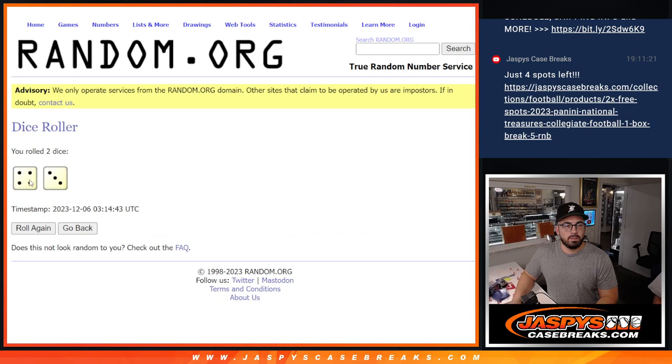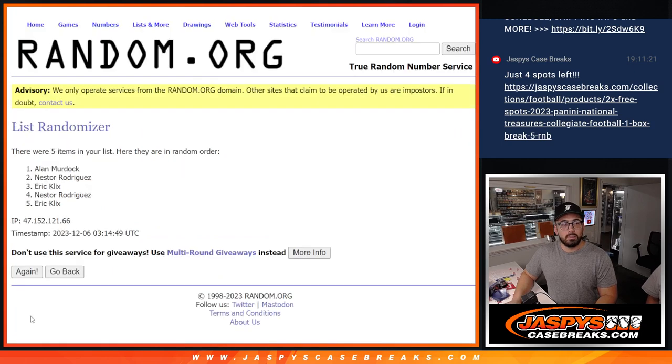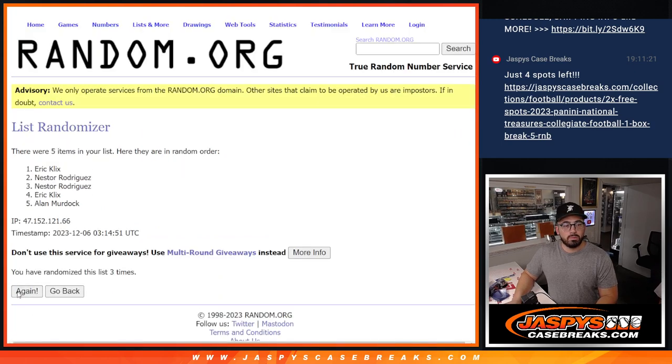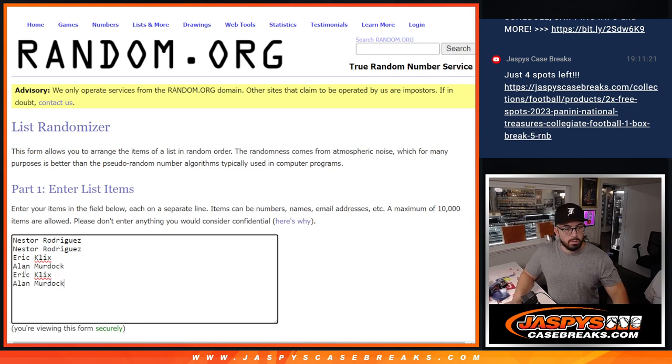All right, let's roll dice. We have a four and a three — that's seven. Name on top after seven. Here we go: one, two, three, four, five, six, and last but not least — good luck. Alan gets an extra spot! Copy that, pop his name right over here. Put the symbol there so you know that's his winning spot.